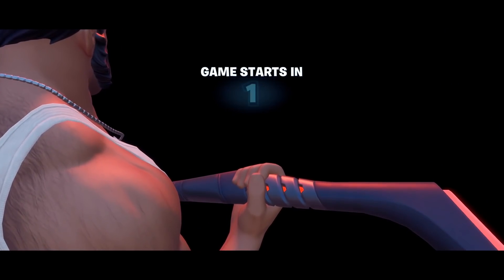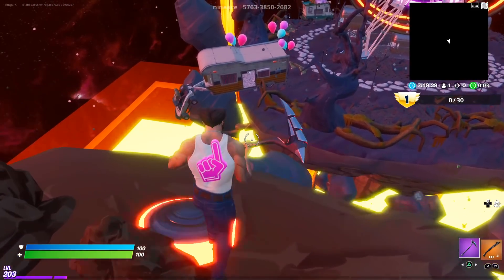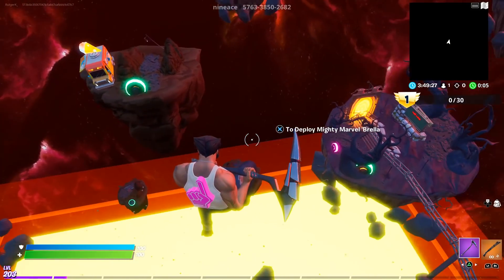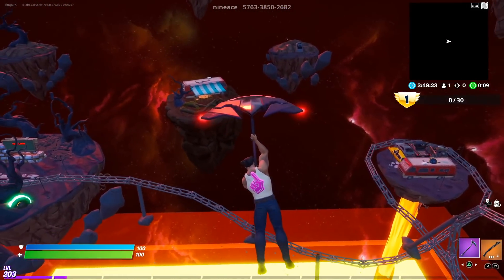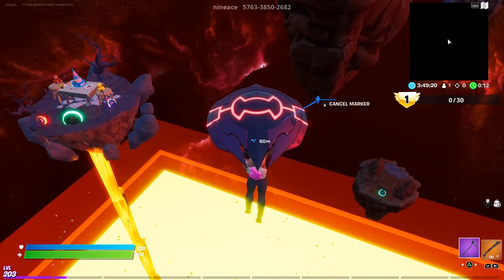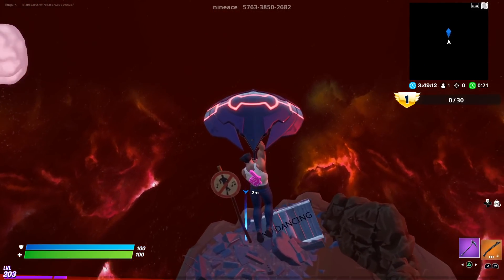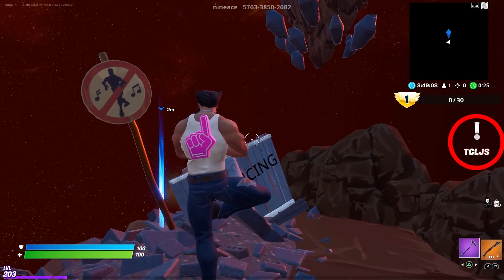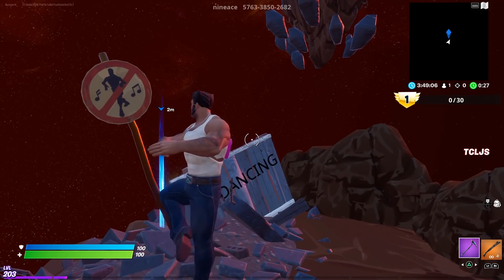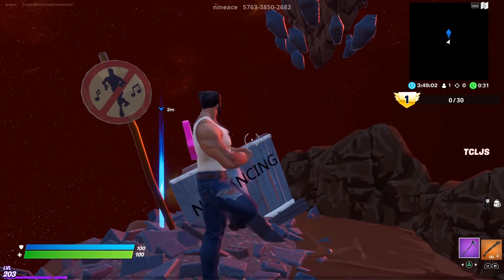The next day you had to join the gun game island called Crazy Carnival. Once you start the game you spawn on one of the small islands. Use the bouncer to launch up in the sky and redeploy your glider. Look for the island with a no dancing sign — and you can probably guess what you need to do. Exactly: emote. Once you start emoting, the next five digits show up on the right side of your screen. Sometimes it doesn't work, so you might have to repeat it a few times until the code shows up.